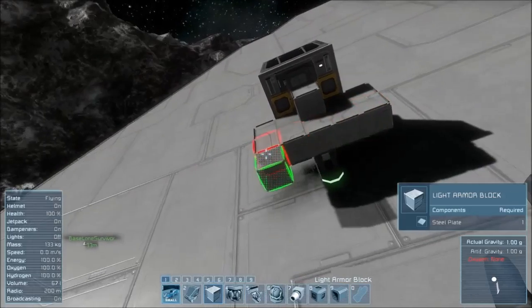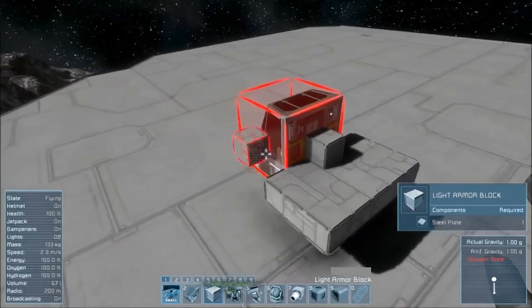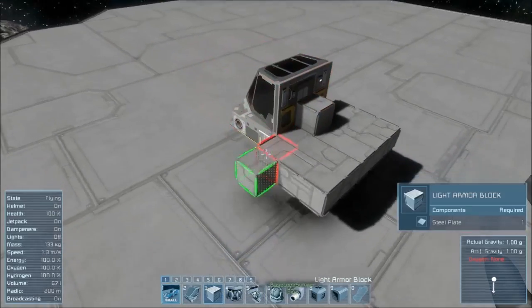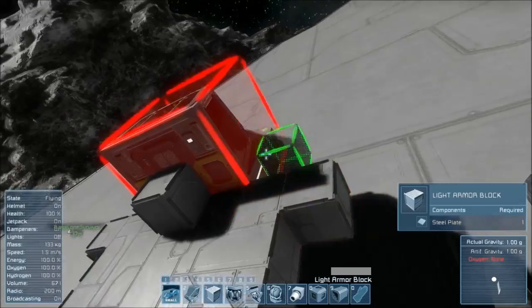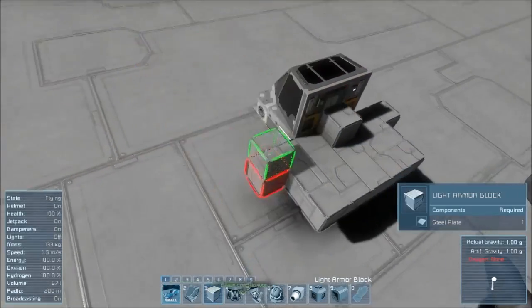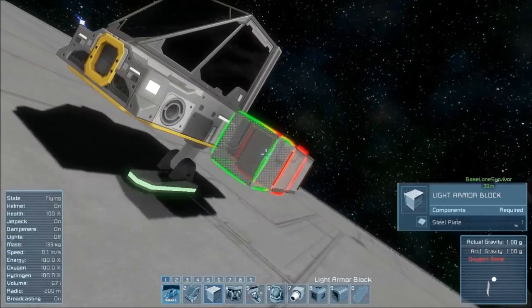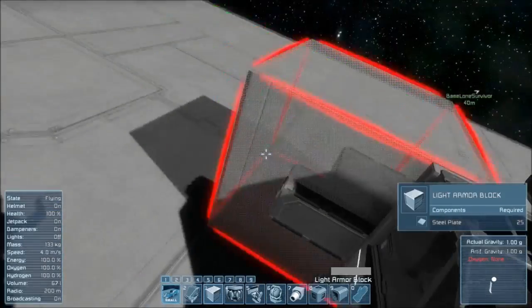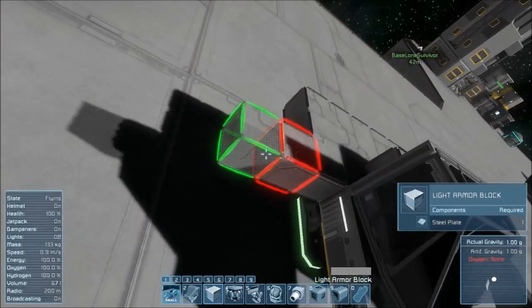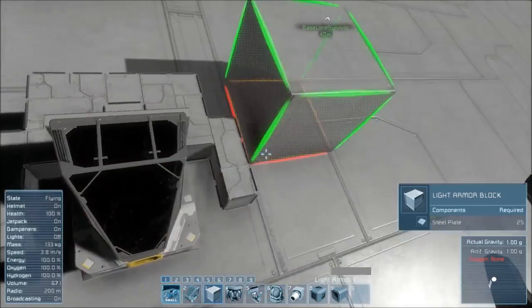Now we want to create our base once again. Put another one here, another one here. What we're basically doing is building the frame of the ship — where the thrusters and conveyors are going to be, and that sort of thing. Just like so, nice and simple.